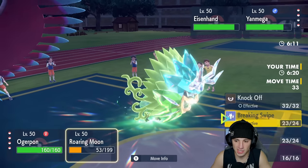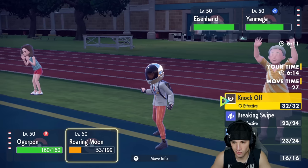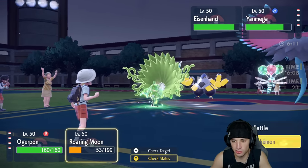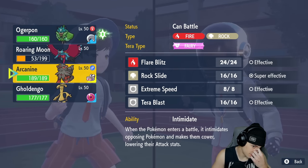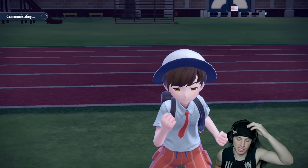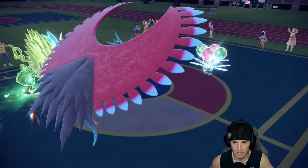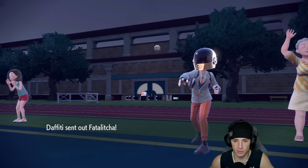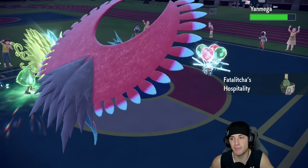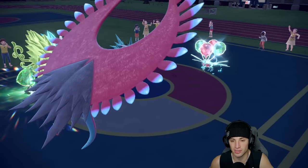I double down and go Knock Off — Yanmega protects as expected, and they swap in a new pokemon. Knock Off does a little damage to the swap-in. Hospitality brings Yanmega back to full HP, giving it the Sash again — a little scary. Yanmega protects again for the +3 Speed boost. I see the swap is Eject Button back into Iron Hands.